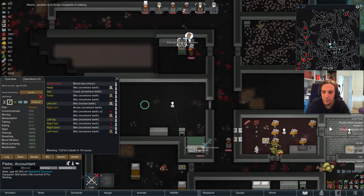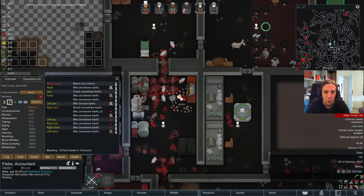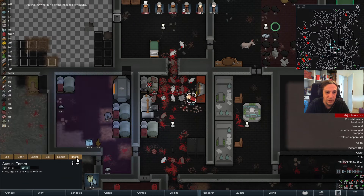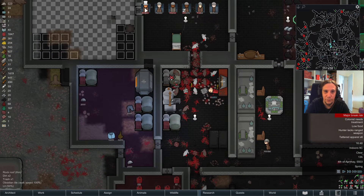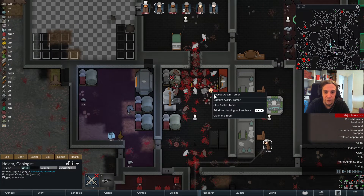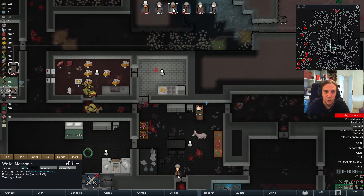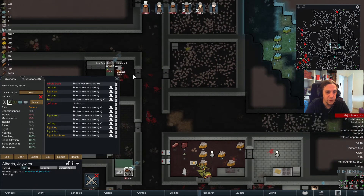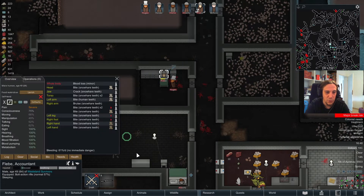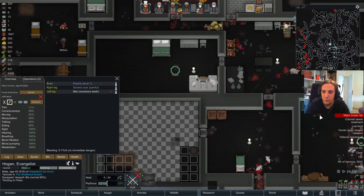There's a transport pod crash and it's Holder's ex-husband. Austin, are you a good handler? Yes, you are - and you're also a psychopath. I'll leave it up to you if you might want to stay with us or not. Allbirds is safe - let's set the medication orders back to normal. Nobody is bleeding to death here anymore. Good.